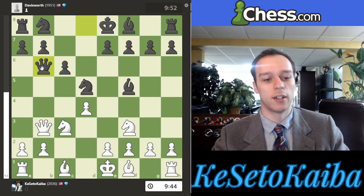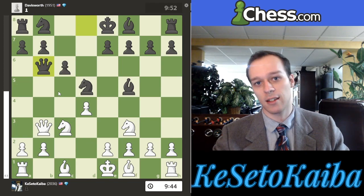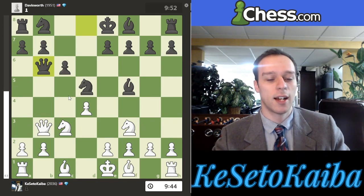Similarly, if white trades queens, that helps black get a half-open file for their rook. Neither side really wants to do that, even though there would be doubled pawns — in this case the doubled pawns aren't really a huge deal. I actually kind of like the half-open file because it makes their rook tied down. Like, this rook kind of has to stay on a8 because it has to defend the a7 pawn, and it's not like they have knight to c6 because there's a pawn in the way. So it's not so easy to hold without creating more weaknesses.